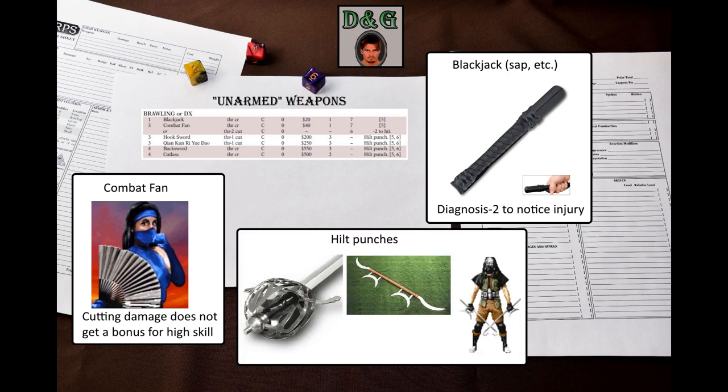The rest of the weapons in this group are not actual weapons, but hilt punches with other weapons. Hooksword and Tseng Khun Ji Yue Dao deal thrust-1 cutting. Note that the Tseng Khun Ji Yue Dao does not take the usual -1 penalty to hit due to being an exotic weapon. Backsword and cutlass deal thrust crushing damage. The metal hilt provides DR 4 to the hand, cumulative with gloves, but cannot be used with metal gauntlets. The hilt of hooksword and Tseng Khun Ji Yue Dao do not enclose the hand completely – DR applies only on a roll of 1 to 3 on a d6.